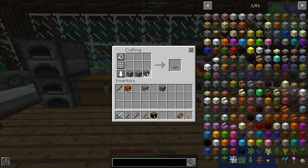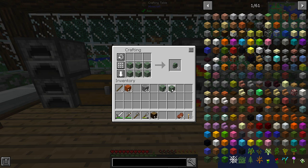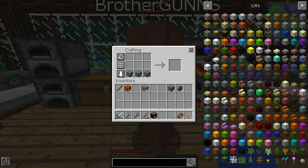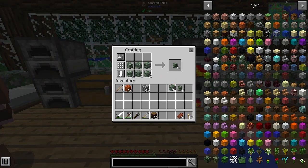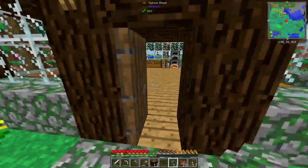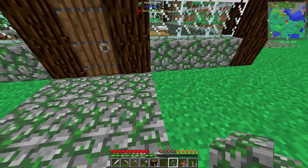This green looks so nice over here. This is a good spot. I like it. You chose a good spot. All right, do you want me to make you some armor? Or what do you need? What do you need as priority? You want a pick? You want a sword? You want armor? I made a sword and pick.